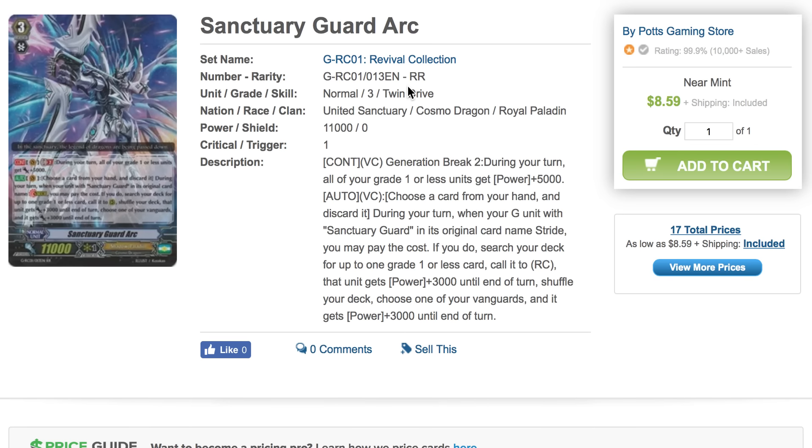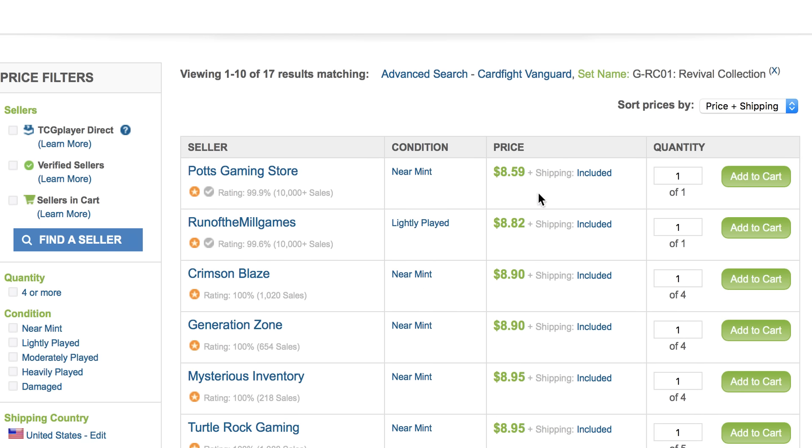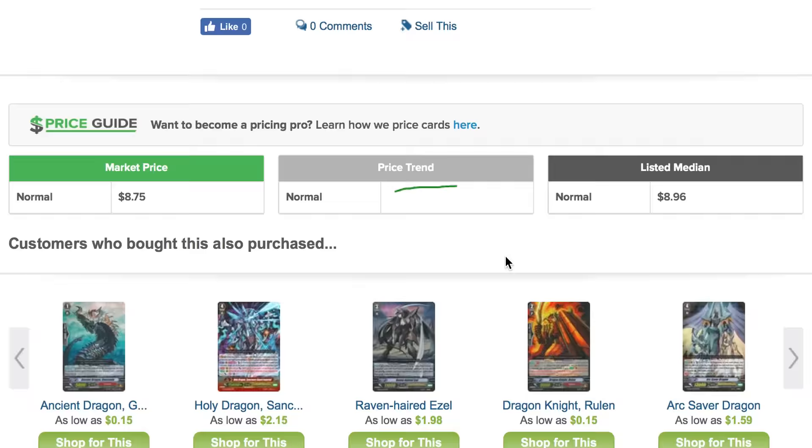Sanctuary Guard Arc has actually retained this $8 price range. When it first came out, it was seeing a $5 range, but I think more and more people are wanting to build Sanctuary Guard just because it didn't get hit with the Restriction List, meaning people have more of a fond memory to build this deck. So Arcs will definitely retain a good amount of value. We'll see how the deck does later on with Regionals coming up, and see if it goes up any more once the pack is gone.